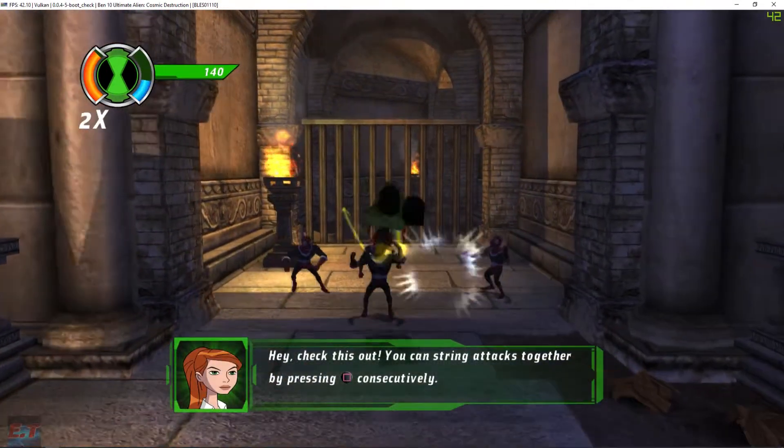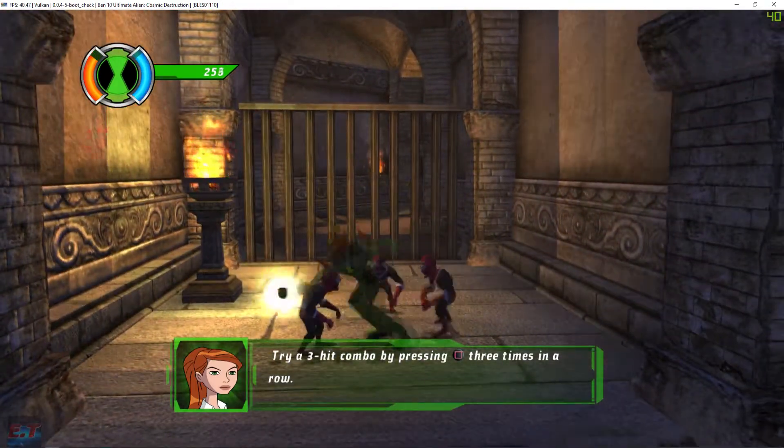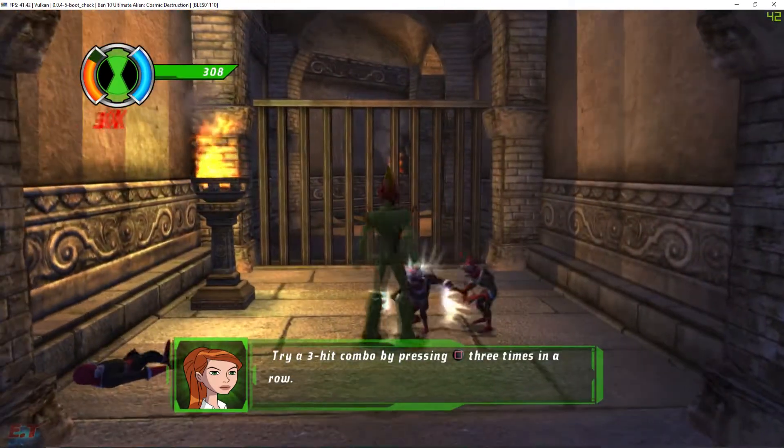Check this out. You can string attacks together by pressing the square button consecutively. Try a three-hit combo by pressing the square button three times in a row.